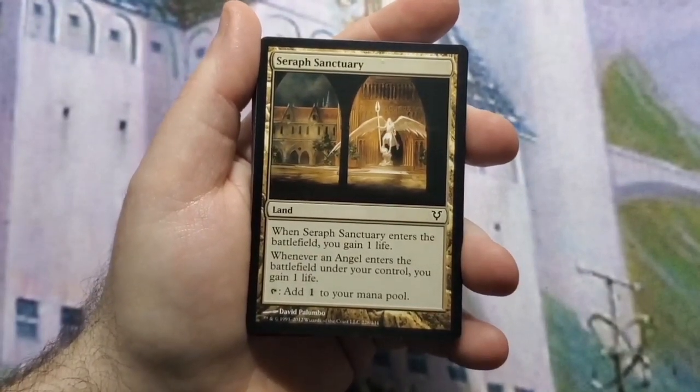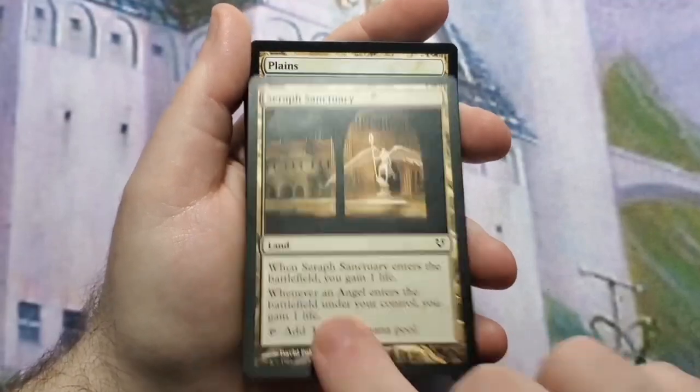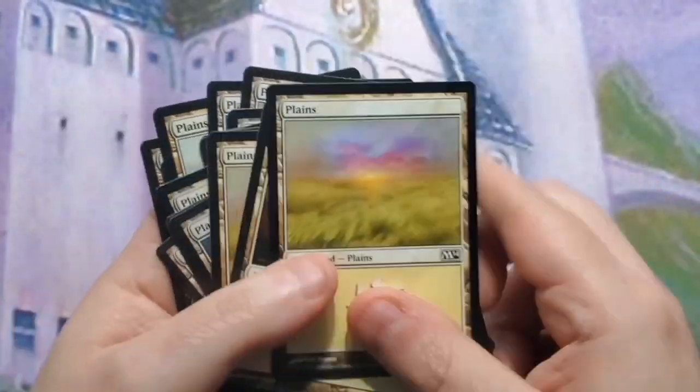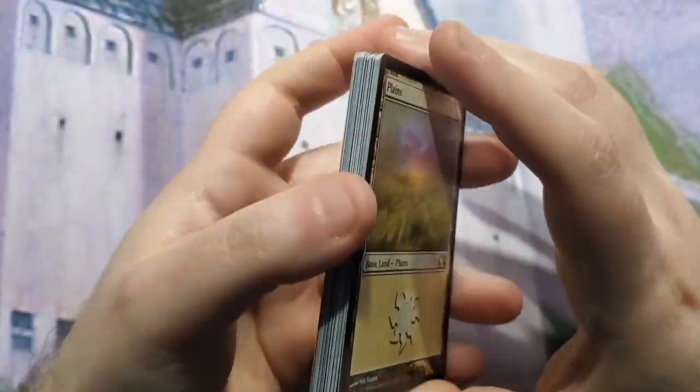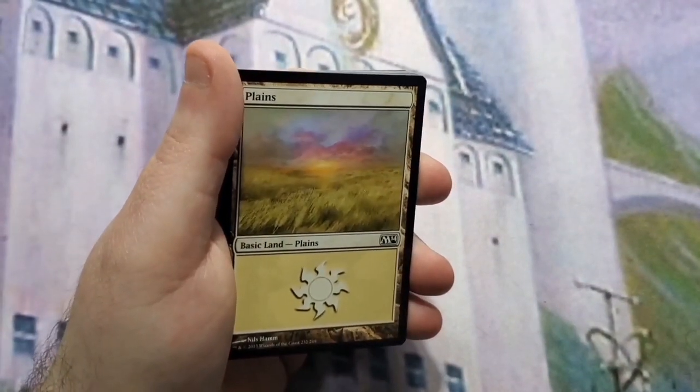Seraph Sanctuary, because we are an angel tribal deck and life gain is a sub-theme, so why not have a land that does it for free — it basically adds a mana to your mana pool too. The rest is a lot of plains; if you want to see the exact number, the link to the deck list will be in the description of the video.